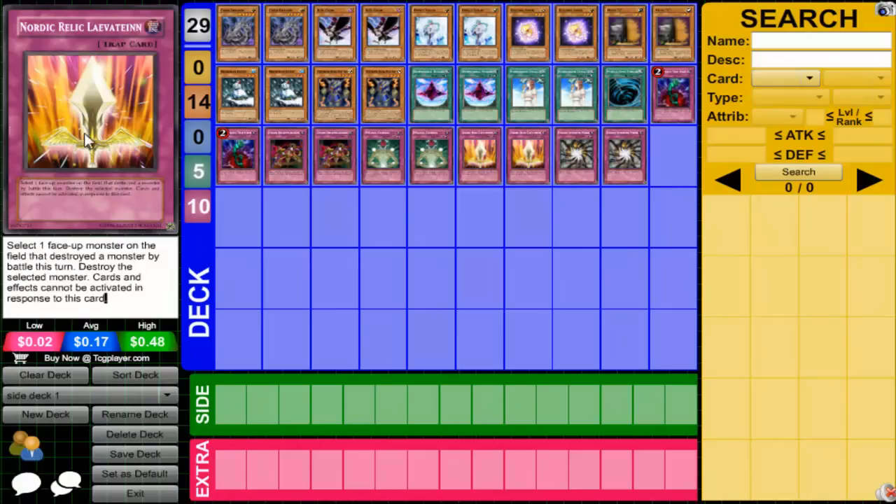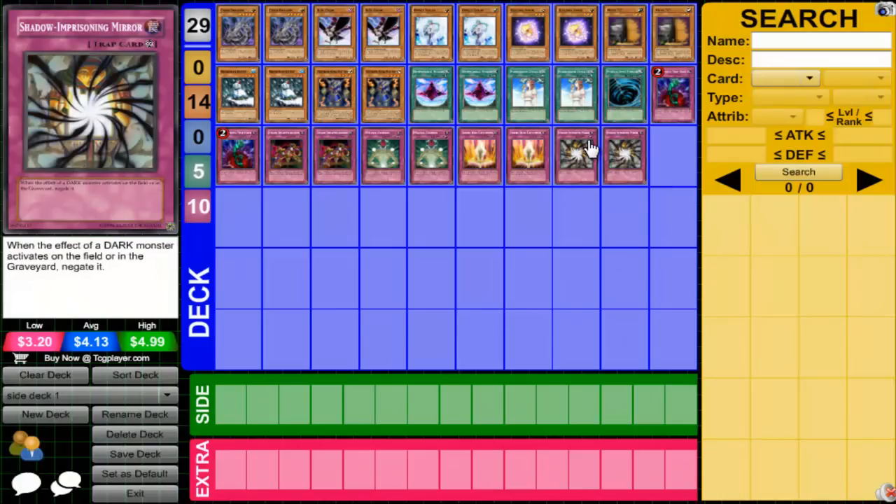Shadow-Imprisoning Mirror — again, good against Dark Worlds and Inzektors. They can't activate effects while on the field or in the graveyard. So yeah, it's pretty good.